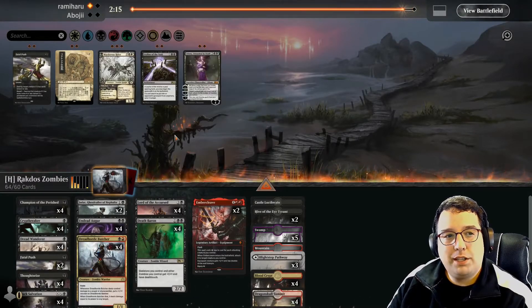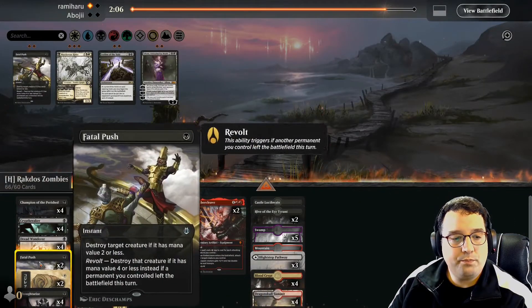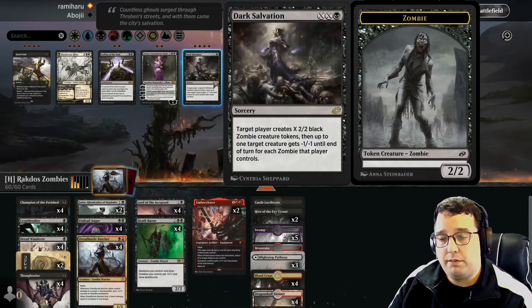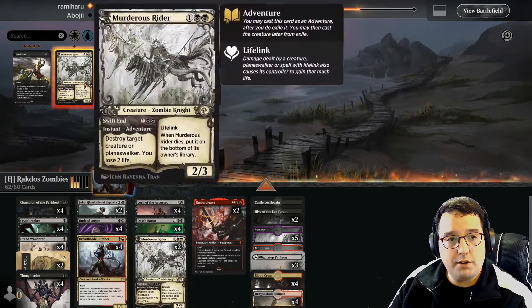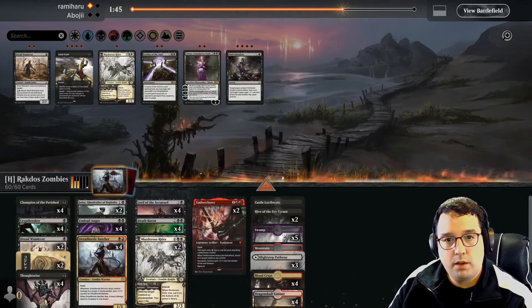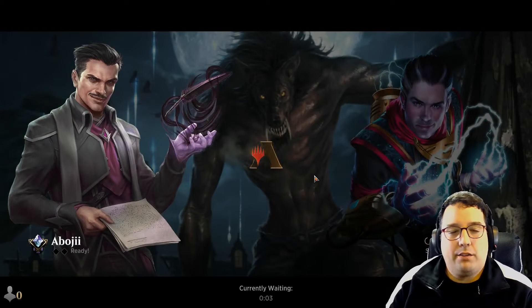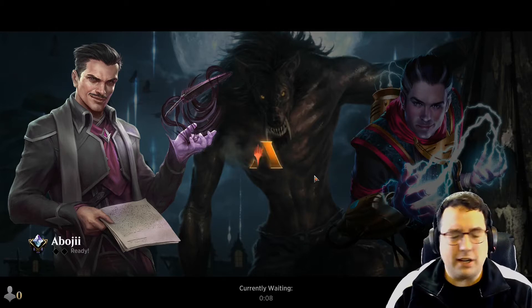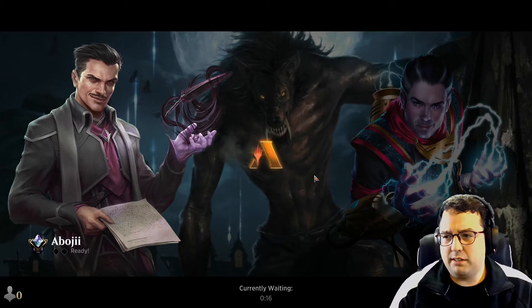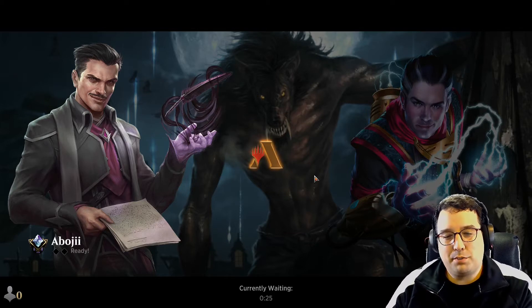Inquisition gets the Deafening Clarion, the Lightning Helix, the Maelstrom Pulse — sure. Fatal Push just seems basically useless in this matchup. I feel like I'm never going to have a board big enough to benefit from minus one minus one counters; I might just need a couple of Murderous Riders instead to take out things like Niv-Mizzet. Maybe go down a couple of Dread Wanderers. This one feels like a bit of a rough matchup — Niv-Mizzet is just constantly the new hotness. My friend ran into a bunch of Niv-Mizzet decks too, not sure why this is all anybody wants to play now but it is what it is.